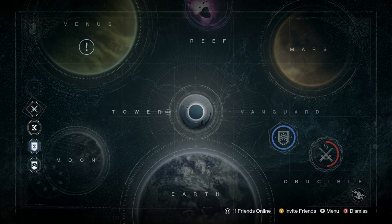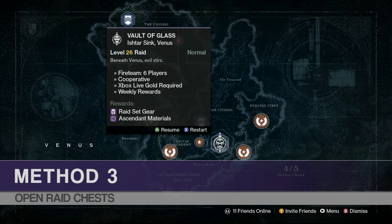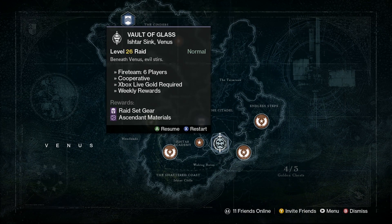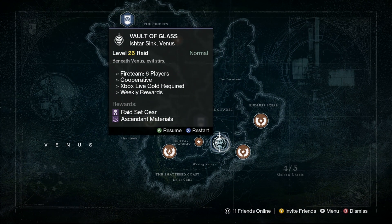These next two methods are a little more challenging. Method number three is to open raid chests. There are a certain number of raid chests in the Vault of Glass — that's the only raid available right now. This is less reliable because you really need to be around level 27 to tackle the Vault of Glass, and you need to know where the chests are. You can only gain anything from these chests once a week, since raids reset every Tuesday. If I were to estimate, you could get around two to four Ascendant Materials from those chests.